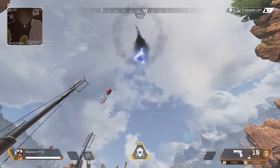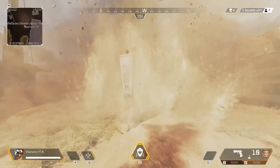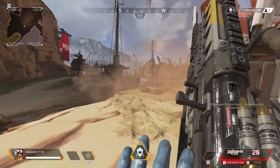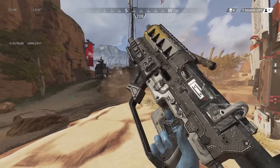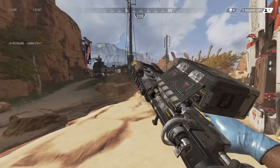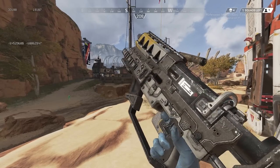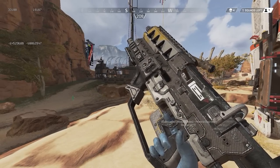Here's another Titanfall weapon that still had a model in the Season 1 files of Apex: the Sidewinder SMR. This weapon shoots Micro Missiles with small shape charges and was an effective weapon against both Titans and pilots in Titanfall. I doubt this will be added to Apex, but it would be a pretty cool care package weapon if it was.